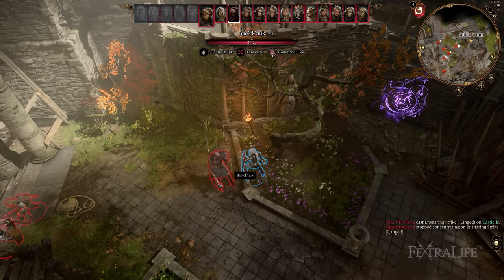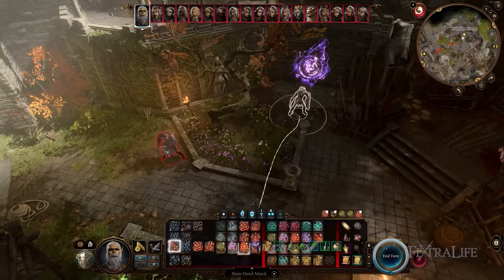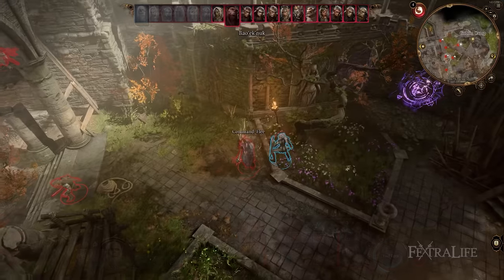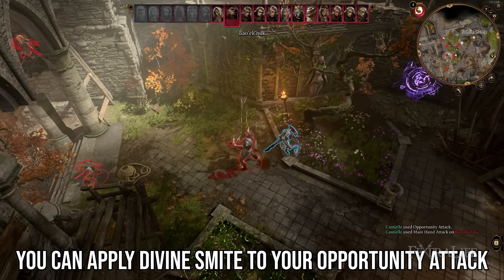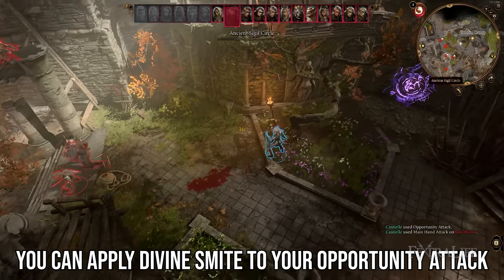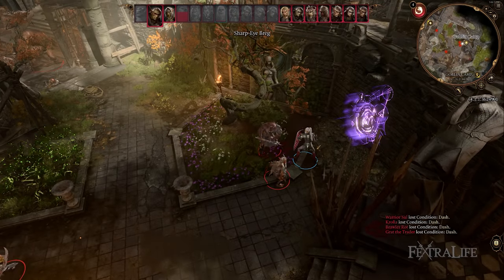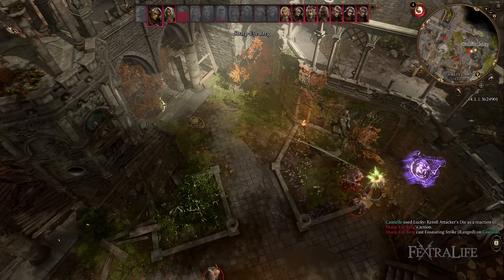The other type of reaction can be used as many times as you want as long as you meet the criteria. For instance, a Paladin can use Divine Smite anytime they make a melee attack — on their turn, on weapon actions, on attacks of opportunity — as long as they have the spell slots for it. Similarly, the Lucky feat reaction triggers whenever you're about to get hit or miss, and can be used every applicable opportunity regardless of other reactions used.